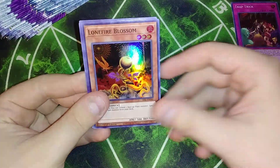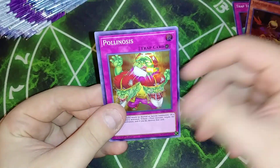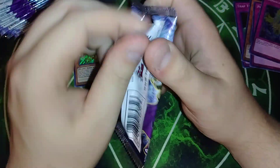We got Trap Trick, Lone Fire, Polynosis, Emancipator Resonance, and we got Moodle. That would have been crazy if I pulled the Golden Lord right there — it would have been like, from now on we shuffle the packs.